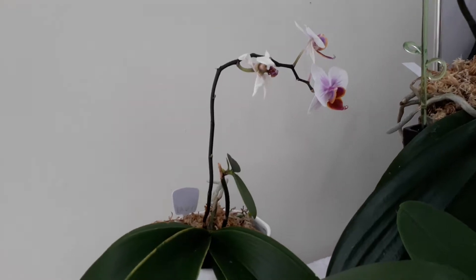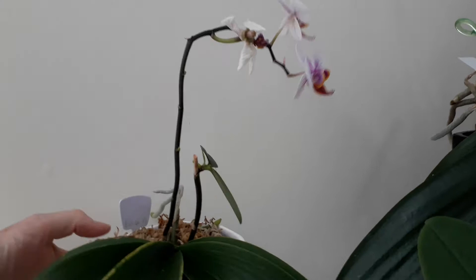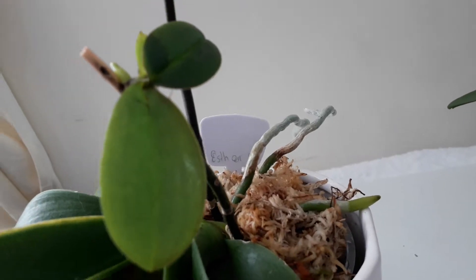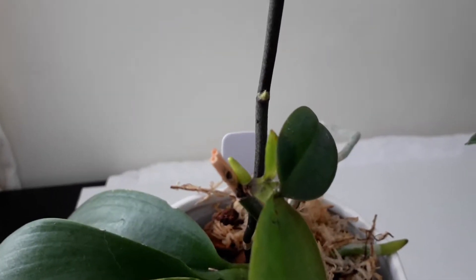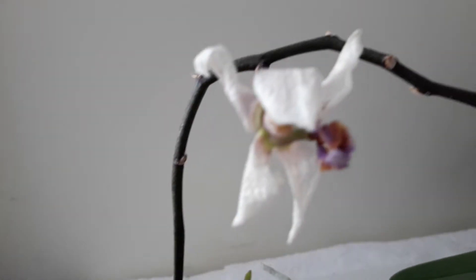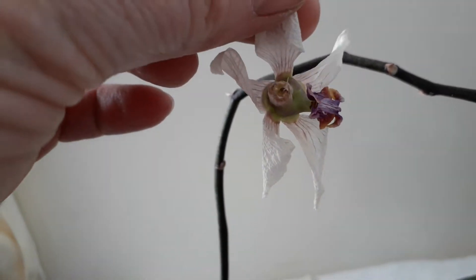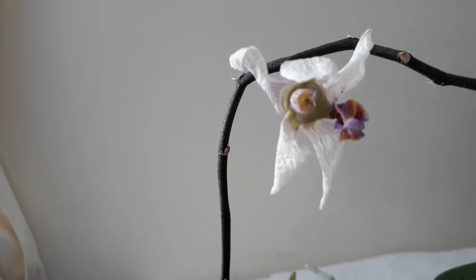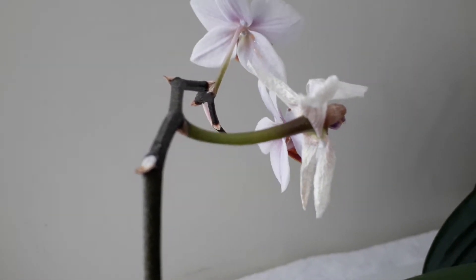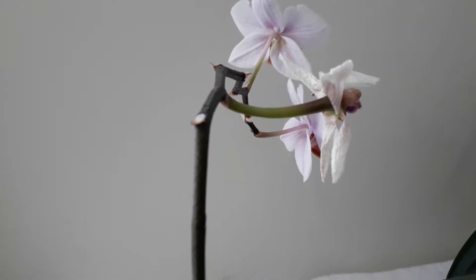Over here we have another one that I have in some of my other videos. This is a really busy little mini phalaenopsis — she's in a few of my videos with her keiki, and I've been away for a few days and come back to see her keiki has its first root, so she's a busy girl. I pollinated one of these with another little mini, so there again we have the shriveled up petals and the ovary of the flower has kind of swollen. On the back we don't have much growing yet but that should hopefully start to swell if I keep this plant nice and happy and healthy.